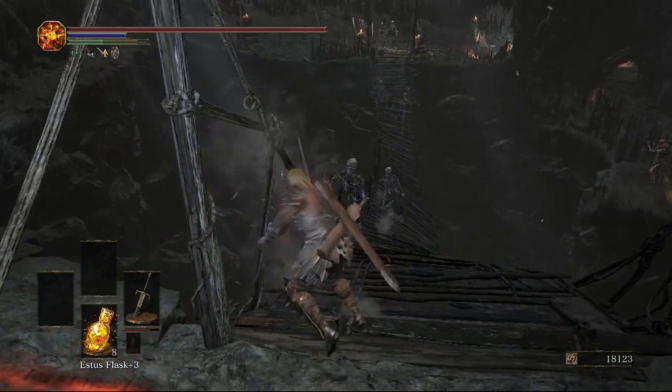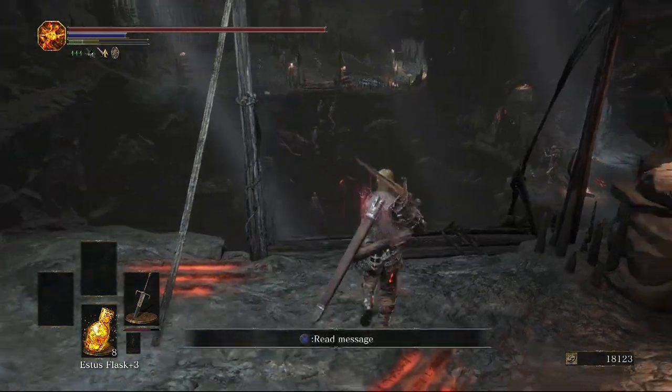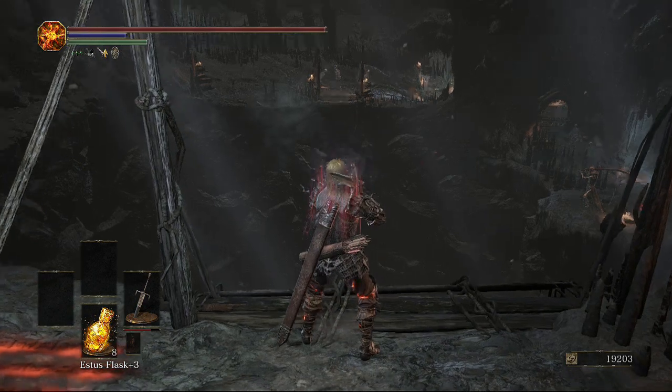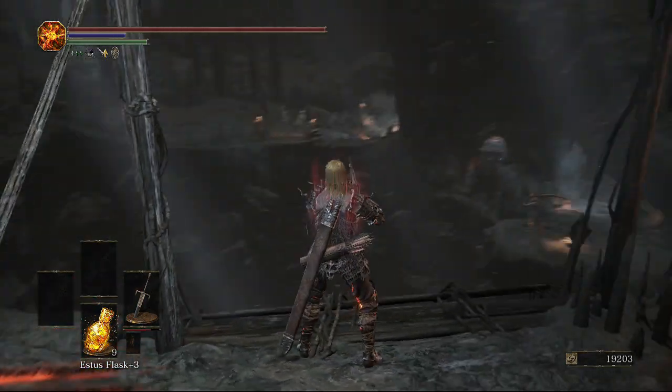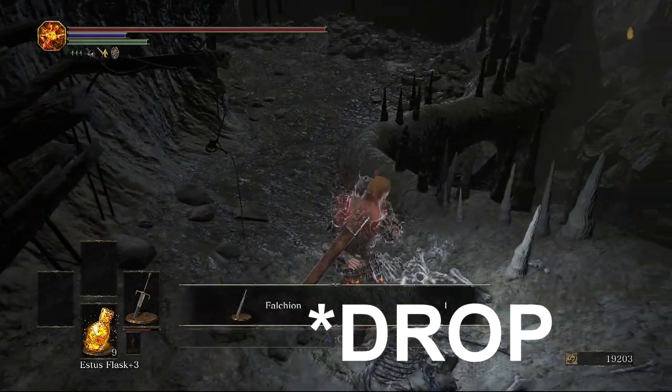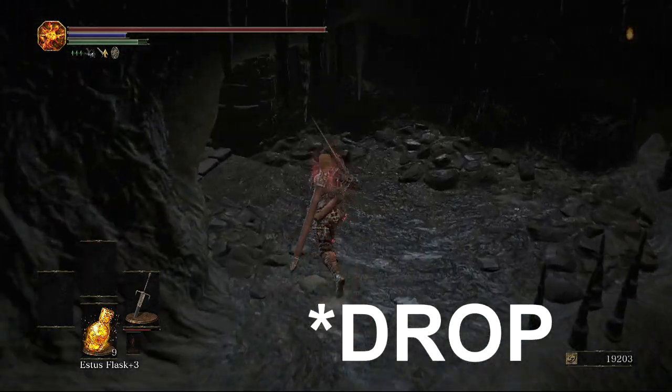Now we're going to come across the wooden bridge, which will break if you hit it enough and all these skeletons will come across and die. What you want to do is wait a few seconds before leaving, because you will actually be able to press X and climb down the bridge. There's going to be a falchion just here.